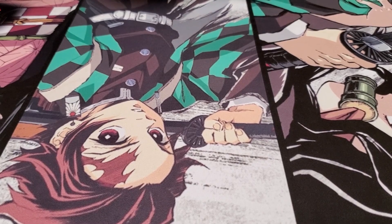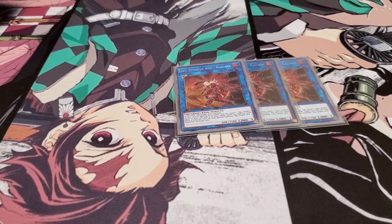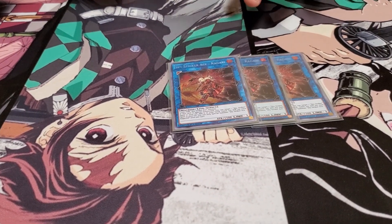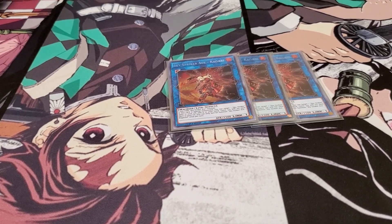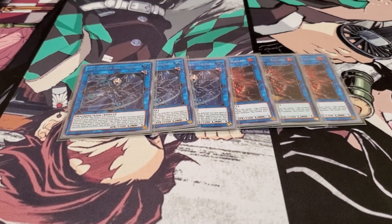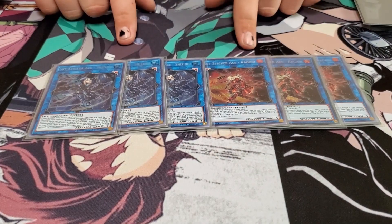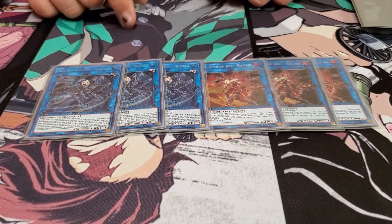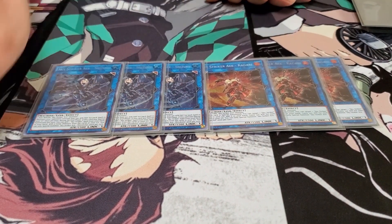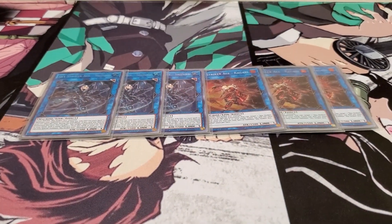Moving on to the extra deck: I run three copies of Kagari. When it's summoned, you get to add one Sky Striker card from your graveyard back to hand. And three copies of Shizuku, which in the end phase searches a Sky Striker card with a different name than ones in your graveyard. A really cool fact: Kagari gains 100 attack for each spell card in your graveyard, while Shizuku lowers all your opponent's monsters by 100 for each spell. So they can get absolutely huge.